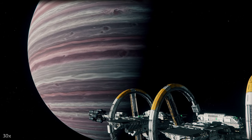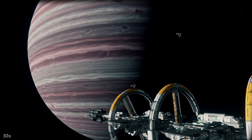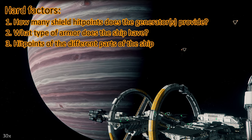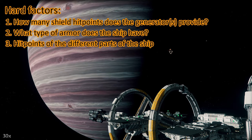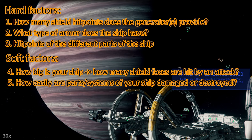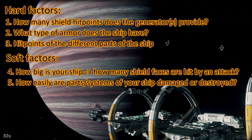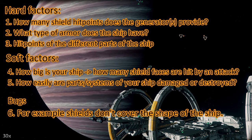I decided to put this at the end of my toughness test videos from now on — if you already know this, just skip it. So how tough is your ship? There are different factors. Starting with hard factors: how many shield hit points does the shield generator provide? What armor does the ship have? Right now all ships only have some generic armor values. And how many hit points do different parts of your ship have? Then we have soft factors: how big is your ship, how many shield faces are hit by an attack, and how easily are certain parts of your ship destroyed? For instance, some ships are prone to losing wing guns or wings. And then we have bugs — right now there is a bug where the shields don't cover the whole shape of the ship, especially when the shape is elongated.